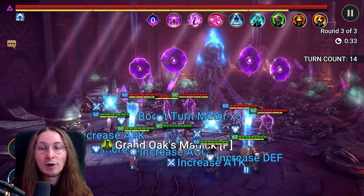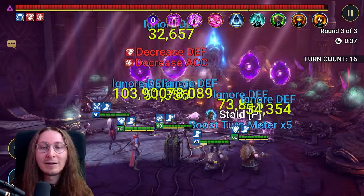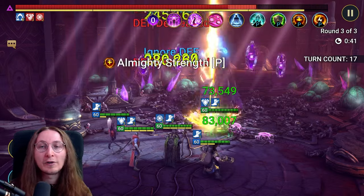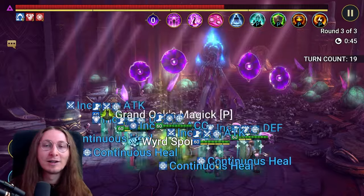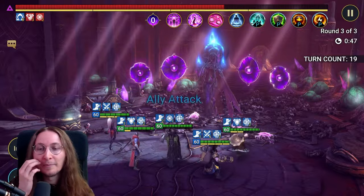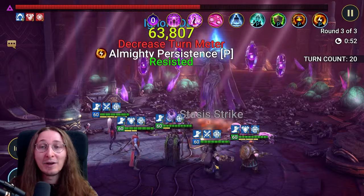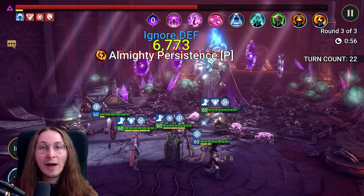He's going to open with the turn meter boost and not the ally attack. With that, our nuker — which in our case is Herndic — is going to go first and one-shot the waves. After that, we're basically just going to turn meter manipulate the boss and take him down with our damage. That's pretty much it — there's really not that much to worry about afterwards.